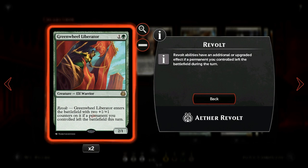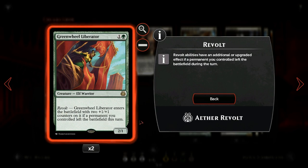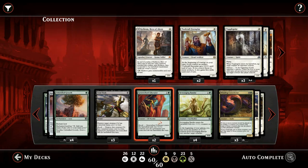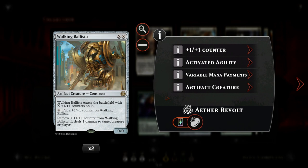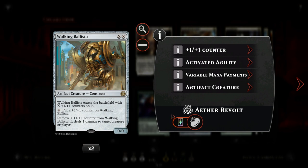In the Greenwheel Liberator's case, if we have enabled revolt then the liberator enters the battlefield with two +1/+1 counters on it. The deck also has a +1/+1 counter sub-theme which helps justify the inclusion of Walking Ballista — it's also just a decent card by itself as a mana sink late in the game.